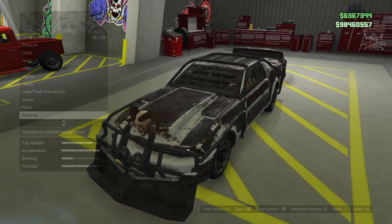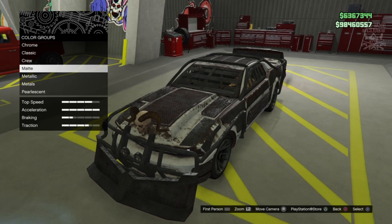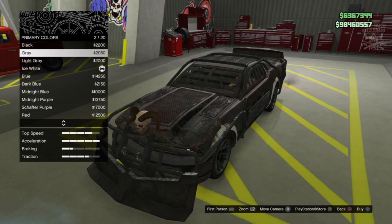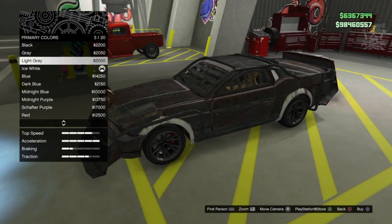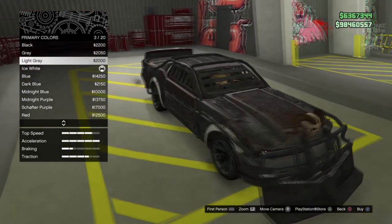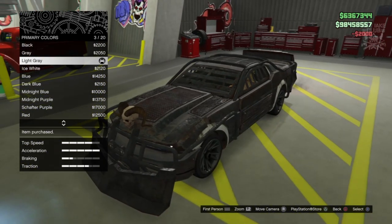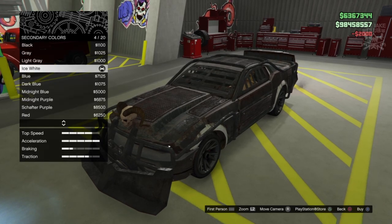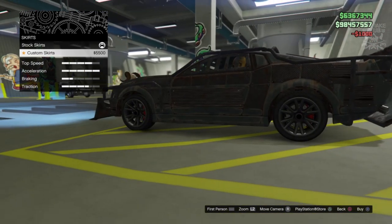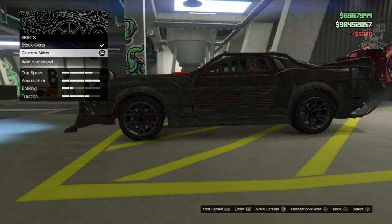We can change the name of this vehicle - we might as well just call it Death Race. For the respray, we're going to go primary color and stay matte because you don't want a gloss color on here with the rust paint - it'd look a bit weird. We're going to go with matte light gray, that actually looks quite good. Matte light gray for the primary and the secondary. Then we've got an option for side skirts and we are going to purchase the custom skirts.